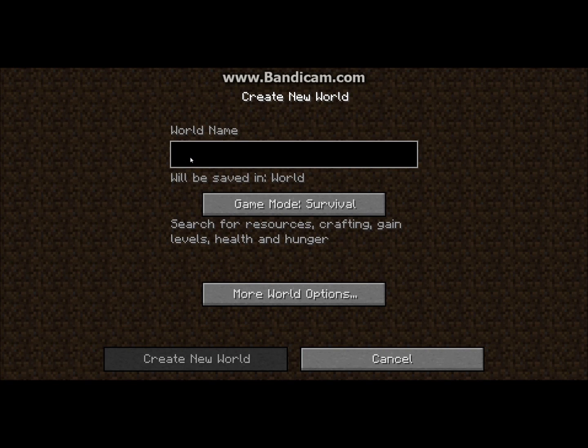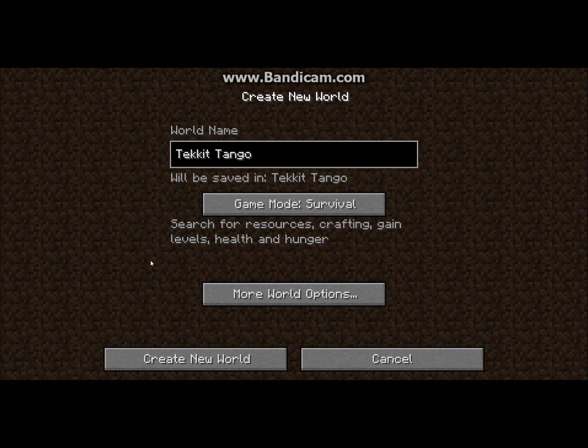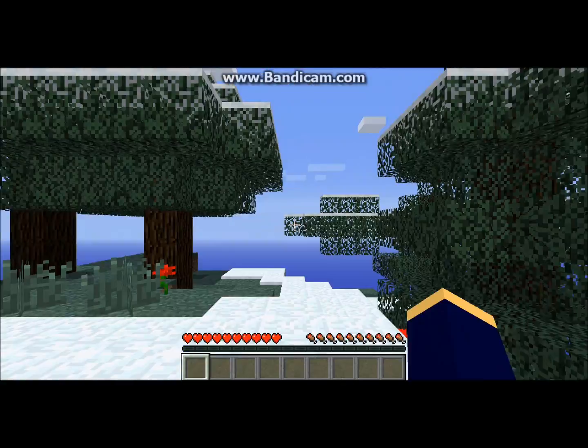Today we are going to be calling our world TechItDango, because it's like a dance of magic and science and awesome. I'm not going to use a seed, because that's kind of like cheating in my opinion — you already know what stuff is there, because the only reason you know about seeds is because they're good. So we are going to go right ahead and make a brand new world. I have no idea what's coming. Let's go.